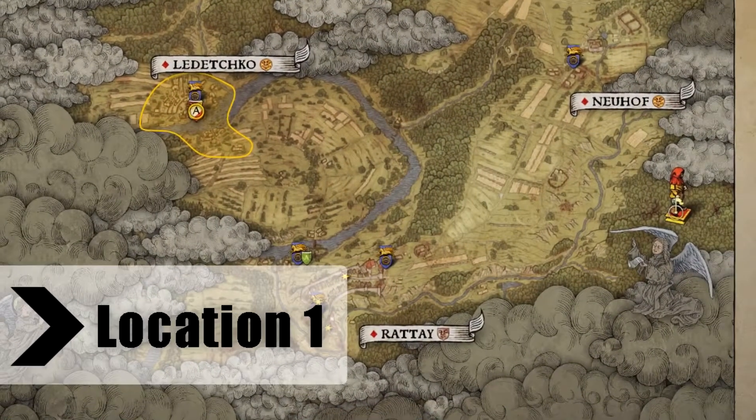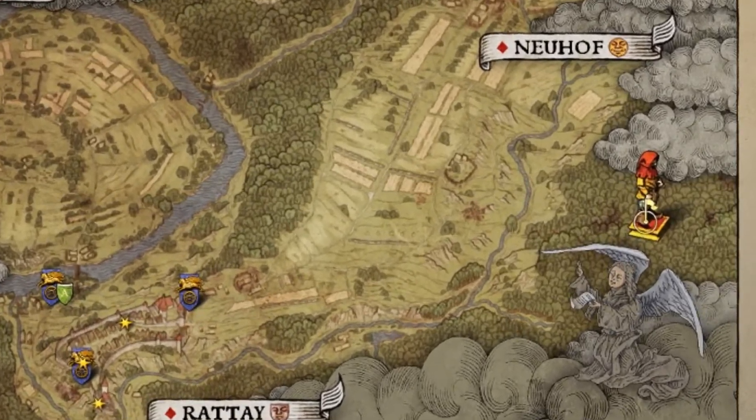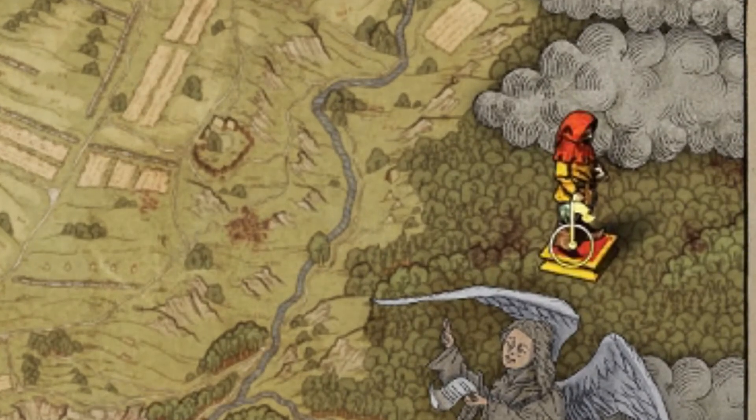The first location is north east of Rete or south east of Neuhof. Just fast travel to one of them and ride your horse the rest of the way. However, you will need to bring a spade with you for this one — I had to learn that one the hard way.